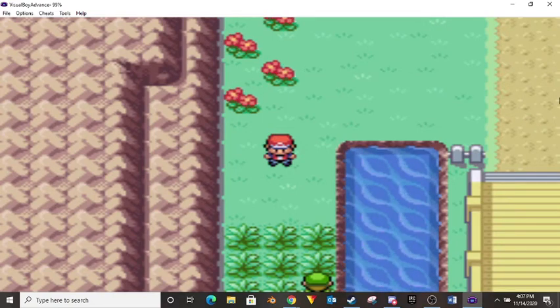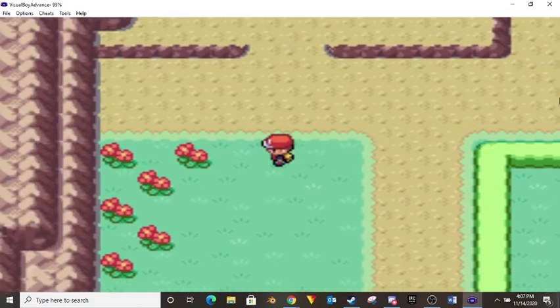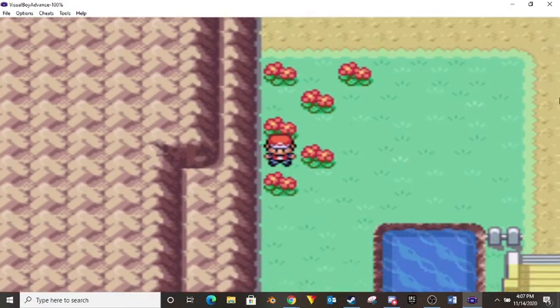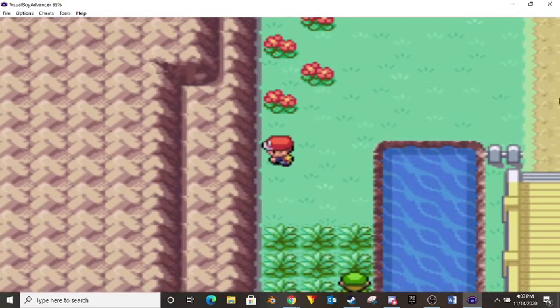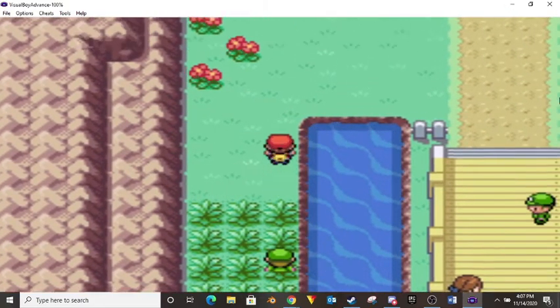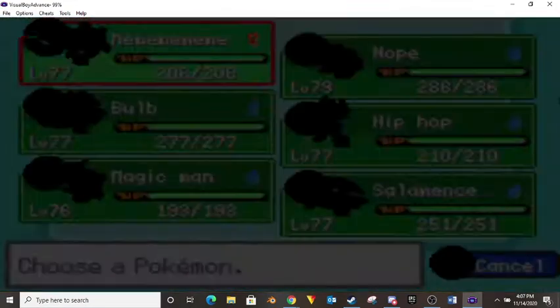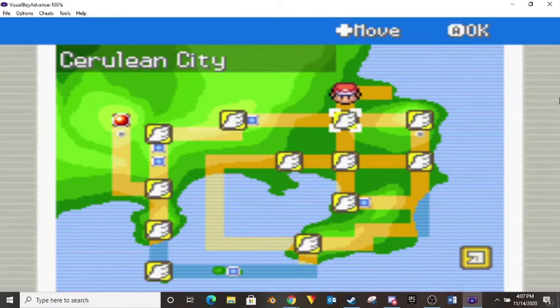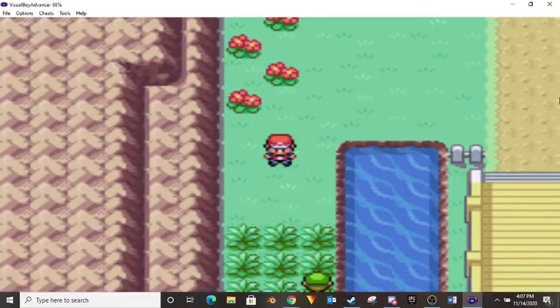Hey guys, in this video I'd like to show you how to get the scope lens — the Power Lens. It's an item that lets you EV train the Special Attack stat. It's in Cerulean City, right here. All you have to do is go up the bridge.